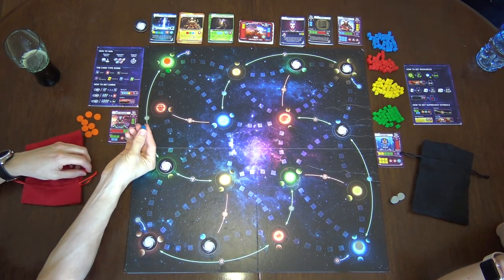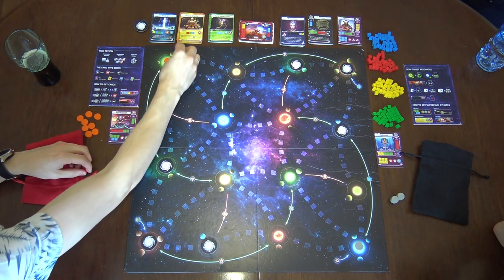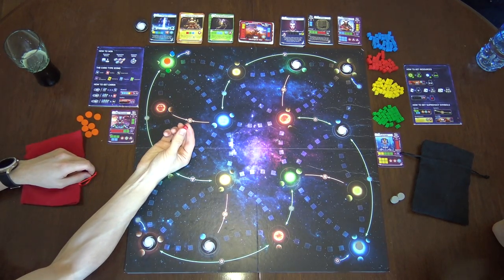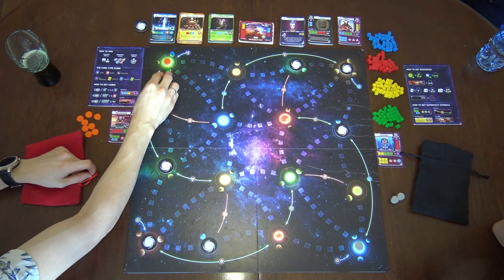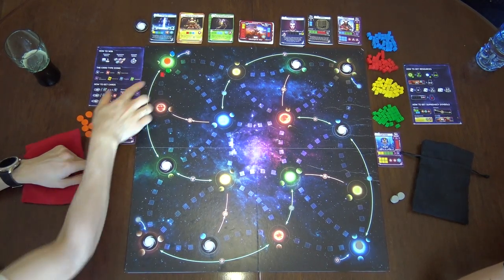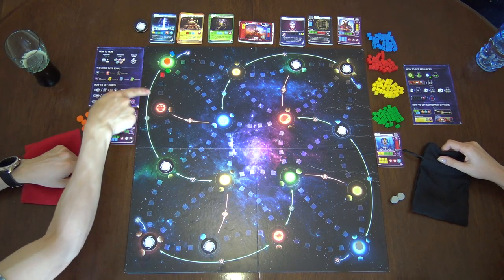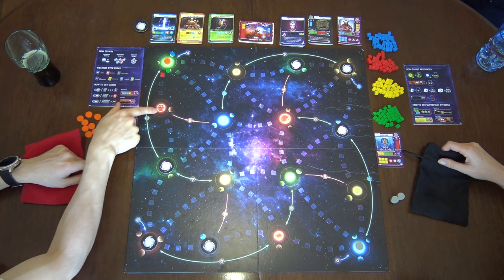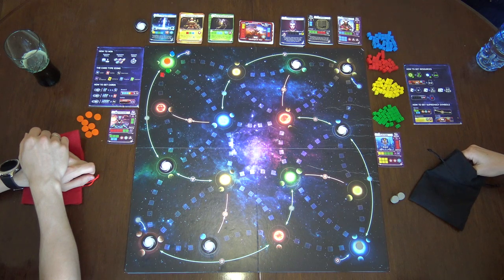With this blue one I think I'm gonna grab more resources. And then with the red one I'm gonna start a route over here towards this planet. In order to do the route, you can either use the color of the system you are going from or reaching to. So I can start with red. So I've done that.